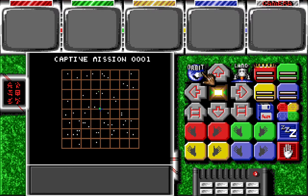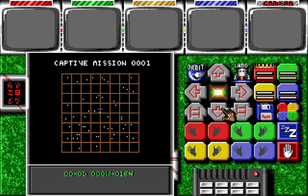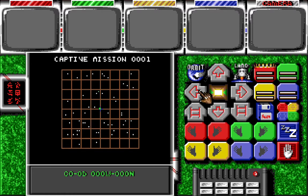There's your orbit and your land buttons, which you'll need when you go onto a planet. These two will change to diagonal left and diagonal right. Then you have up, down, across left, across right, and you can zoom in and zoom out.